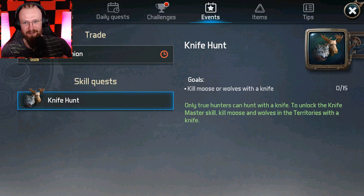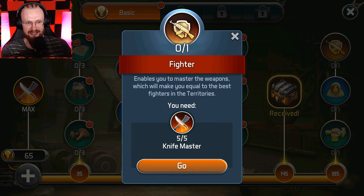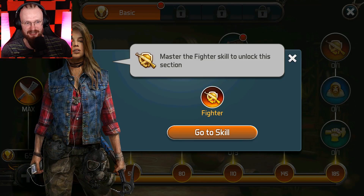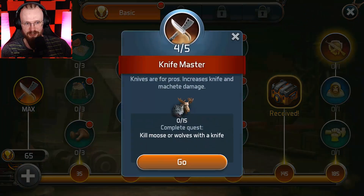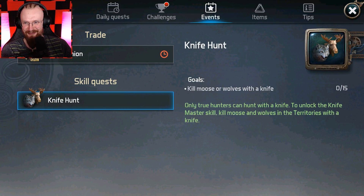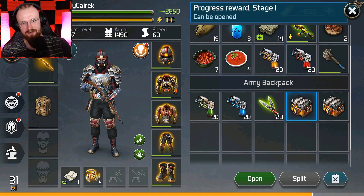So in order to become a pro master with those knives and unlock this fighter skill tree — because this is gonna be an entire fighter skill tree — we have to also complete some sort of a small quest. This is amazing. But before we start doing that quest, I want to go and open up these two crates that we got from unlocking those basic skills.